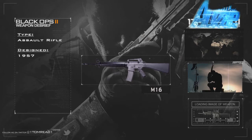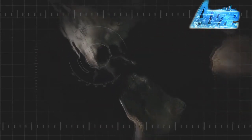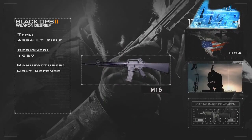So, just to start off, it's an assault rifle. It was made in 1957. Now, I know what you guys are thinking — 1957 doesn't match up with the 2025 time frame of Black Ops 2, but it's going to be a little bit modified, maybe look a bit different, a lot brand newer, might have a little bit of different iron sights. The origin is the United States of America, and the manufacturer is Colt Design.